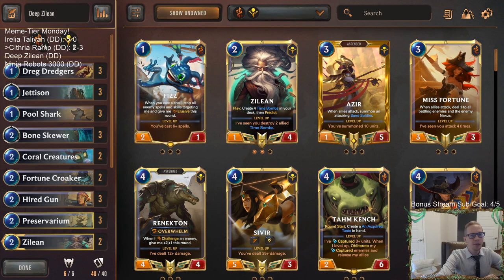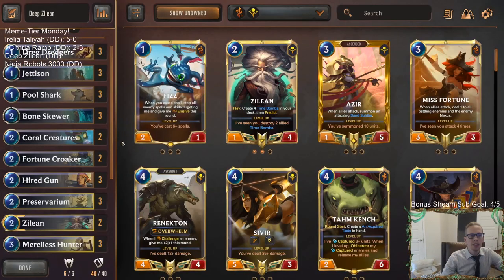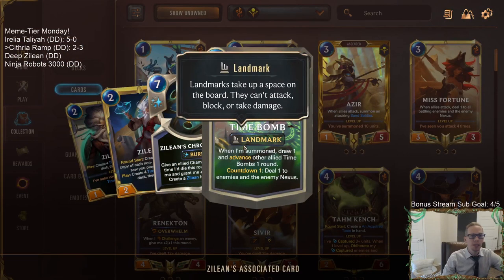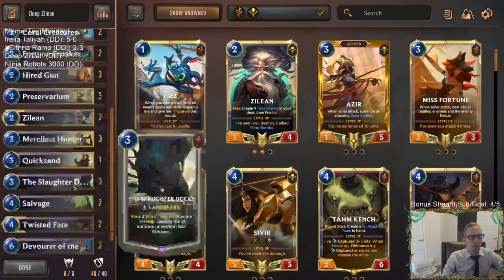Welcome everybody on Twitch chat and YouTube to some Deep Zilean. We're going to be playing a deep deck with Shurima that uses Zilean as a finisher. You might think Zilean doesn't work with toss cards because you don't want to put Time Bombs in your deck and then toss them - that makes it harder to go deep. So that's why we don't want to play Zilean early.